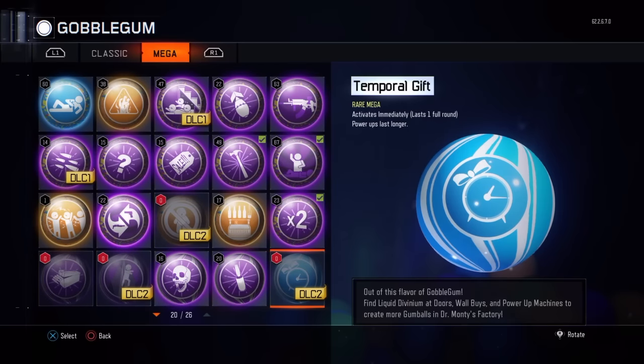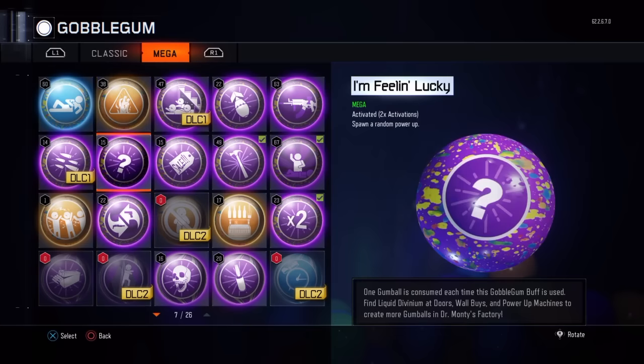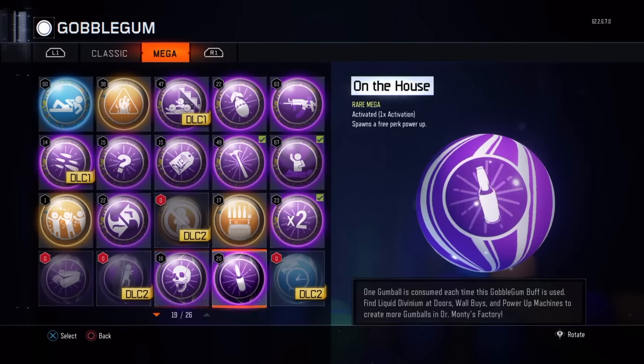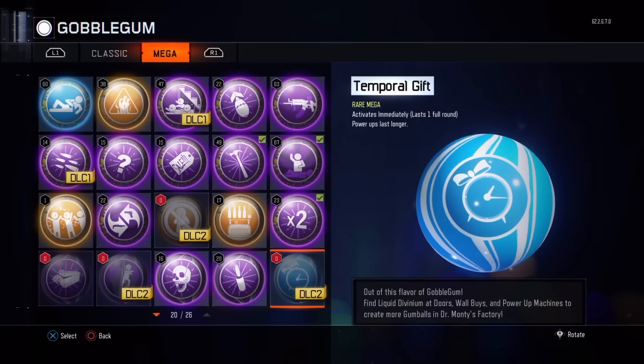Here's the next one. This is a rare mega — the last one was a rare mega as well, and the first one I'm assuming is a mega too. This one is called Temporal Gift. It activates immediately and lasts one full round, and its power-ups last longer. That's actually pretty cool if you get, like, a Gatling gun or an Instakill. That's pretty cool.